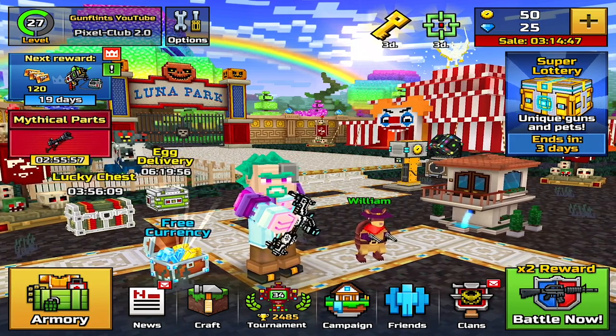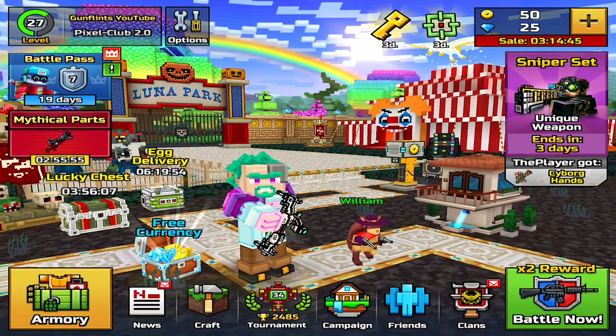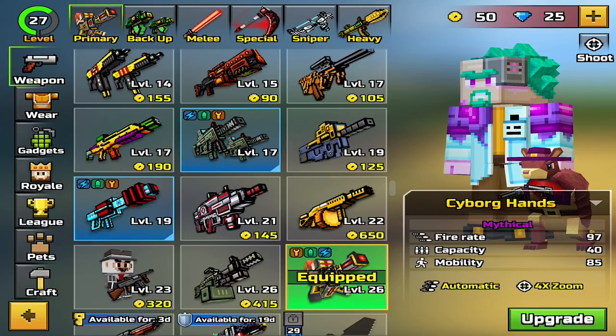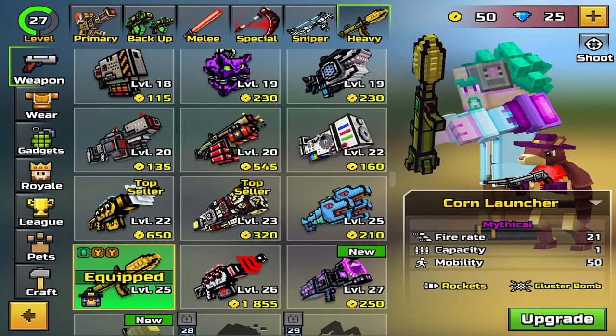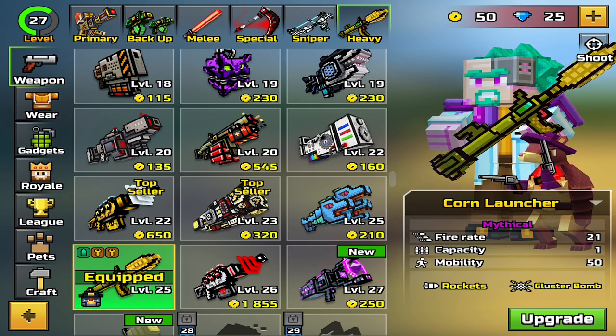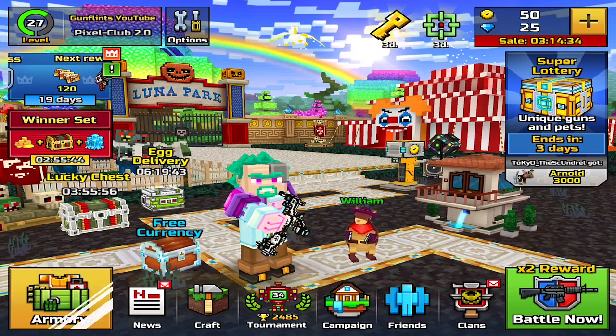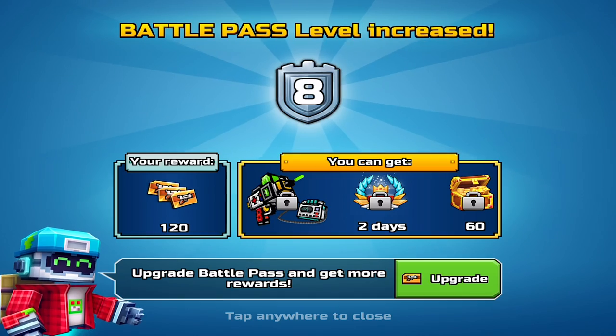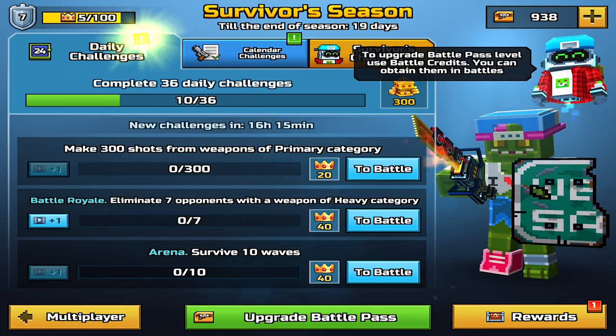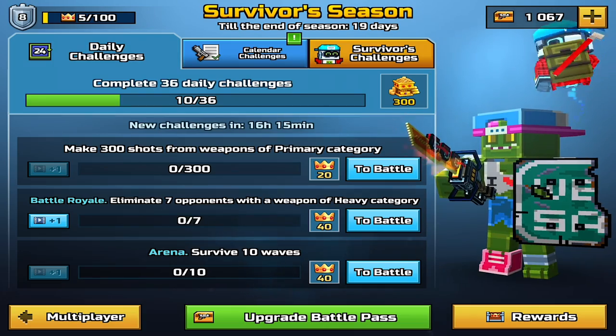Today's video is going to be mainly focusing on the corn launcher. You see the corn launcher right here — we're just going to be using it in game, having fun with it. Let's see how much fun we can have with it. Let's claim this reward — nice.